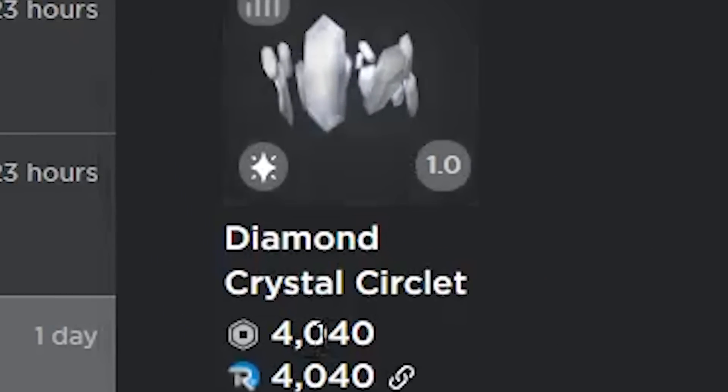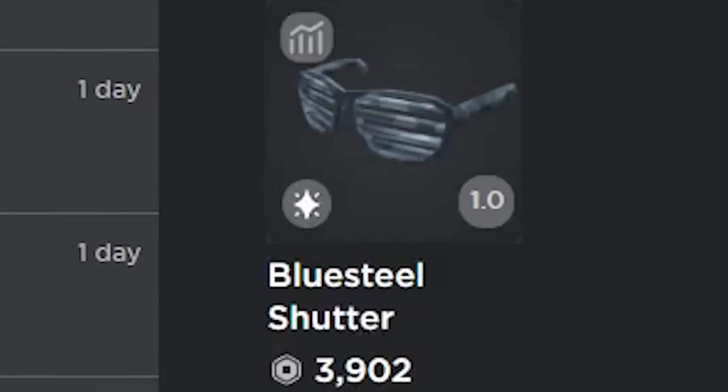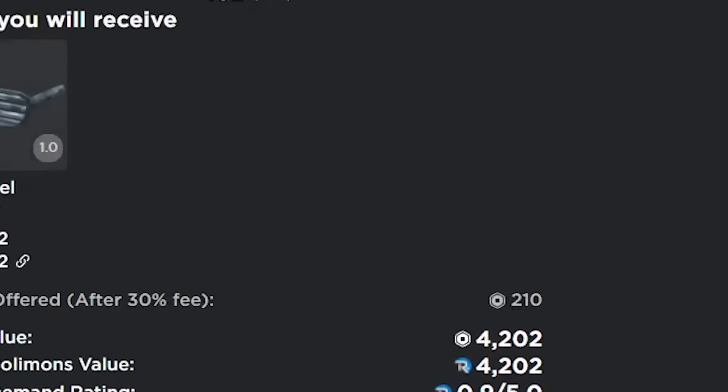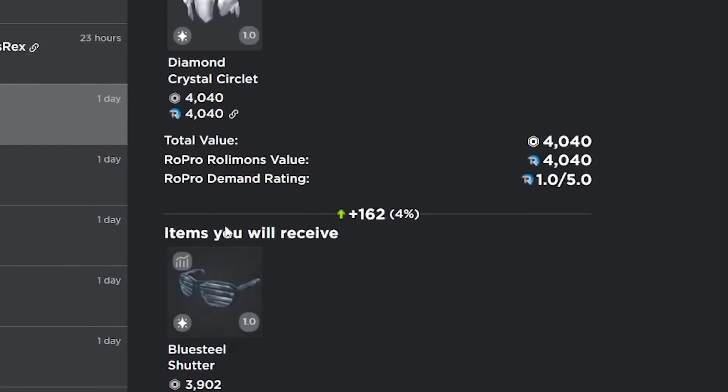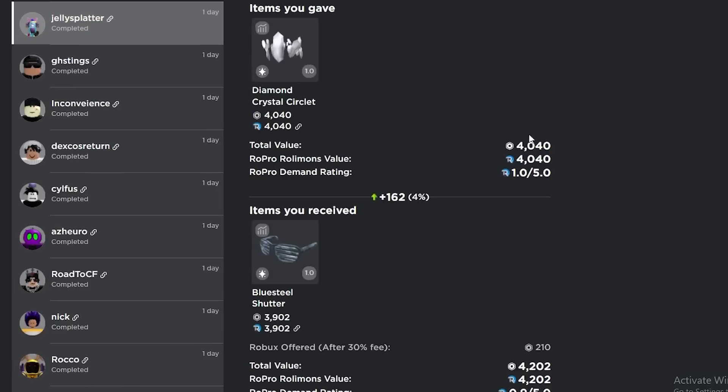I got a decent trade for my Diamond Crystal Circlet — I'm getting the Blue Steel Shutter Shades and 300 Robux, and I'm also winning about 200. I think I'm actually gonna go ahead and accept this trade since the Blue Steel is pretty good demand. That one actually ended up going through, so we got a 200 win — not too bad.